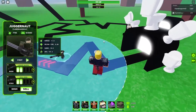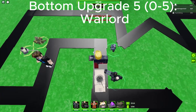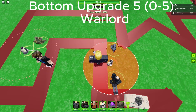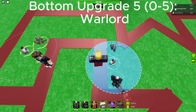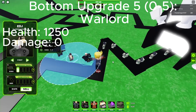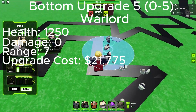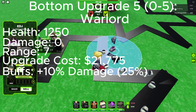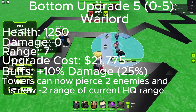Lastly is upgrade 5, Warlord. The garage is massive, and in front of the crates is a vehicle that's half-built. John has a welding mask with a torch working on it. The entire base is a red and black camel pattern. Health is 1,250, damage is 0, range is 7, upgrade cost is 21,775. Buffs is plus 10% damage, 25% total. The pierce ability now lets towers pierce 2 enemies and is now minus 2 range of what the current tower is.